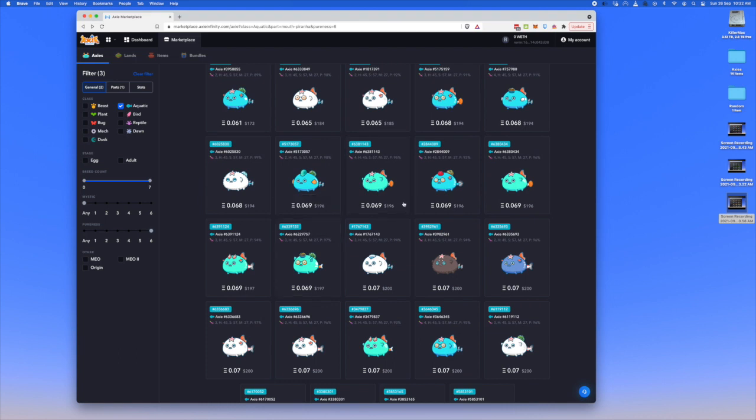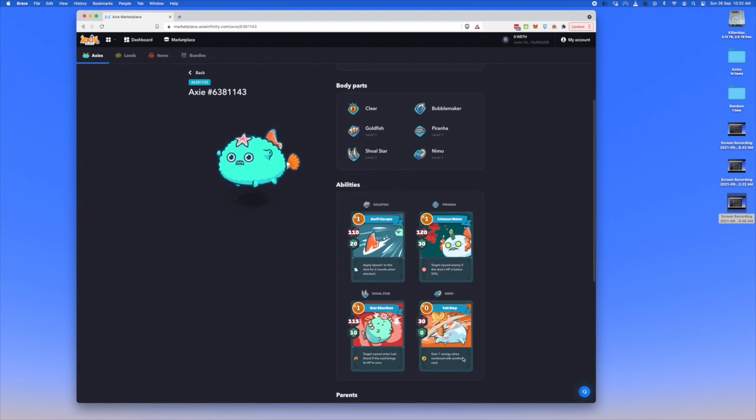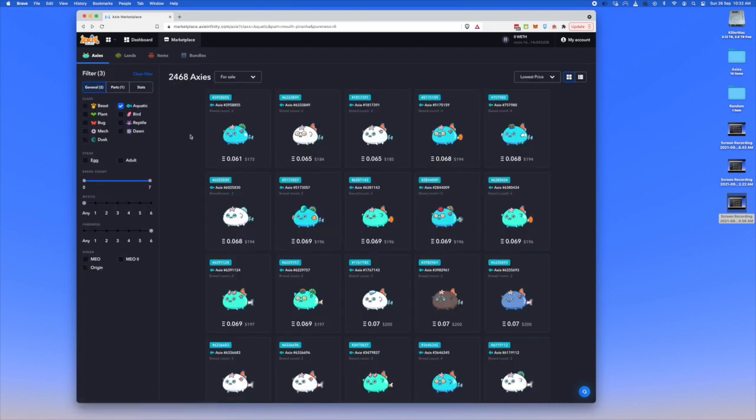For a double aqua team, it's almost necessary to have Tail Slap — the Nemo card — because it will gain you energy. But I won't go into that in too much depth here. This video is more to get you started with a team within budget.